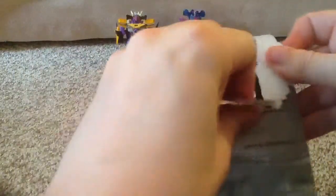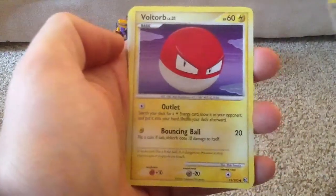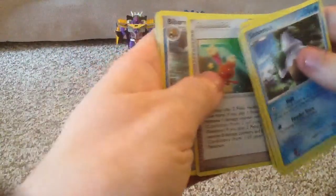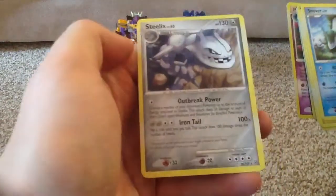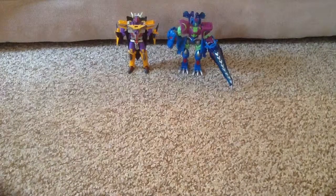Alright, let's open the Torterra pack. We got Snover, Voltorb, another Gastly, Cherubi, Bidoof, Pokehealer Plus, Breloom, Warp Energy, Mismagius which is a rare reverse holo — so that's good — and the rare is a Steelix. Pretty good cards from the two packs. Happy about the Magnezone holo from the first pack. This is the first pack I've ever opened for Stormfront. Thank you all for watching and have a great day!